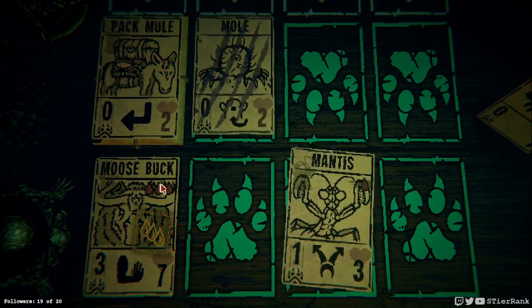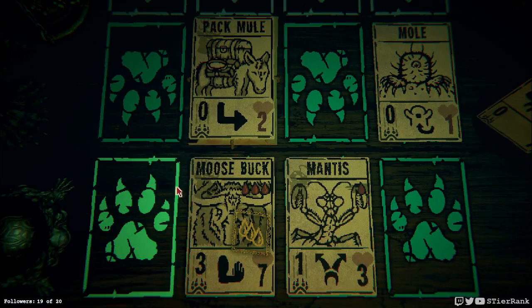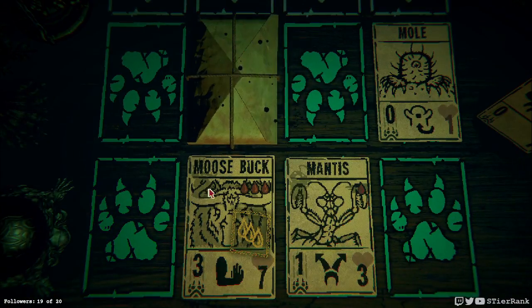I really need to get rid of that pack mule — this is an unfortunate situation, I should have played it over there. We'll just roll with it and see what happens. Maybe I can still get it on the board in time. I should have sacrificed the mantis to — actually that mole is going to move and distract the mantis I think. Things will work out just right and I'll take out the pack mule — be safe, here we go.